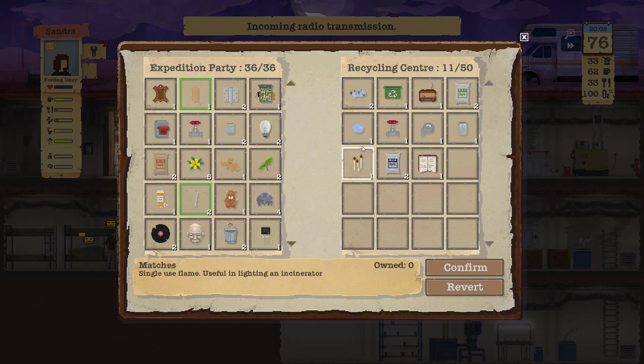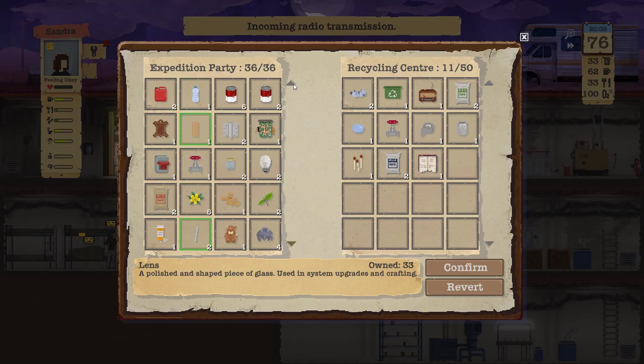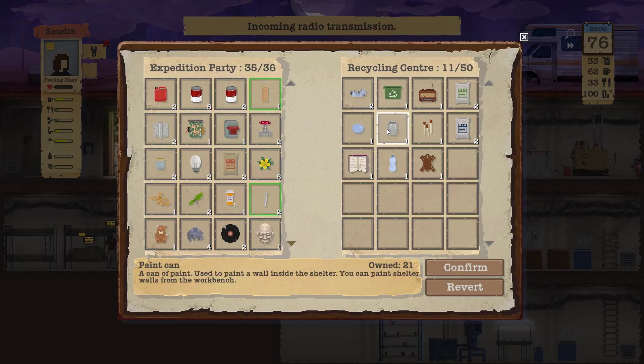Get rid of the books, take the nails. This is like a scrap expedition, this one. Get rid of the water, take the tap, duct tape. We have 56 leather. Radio.